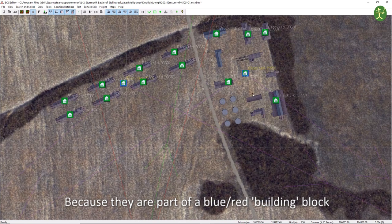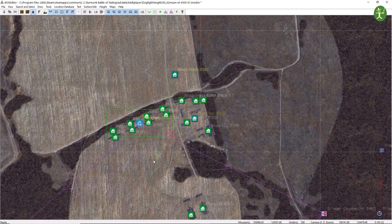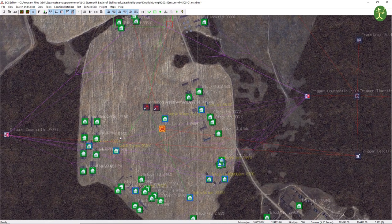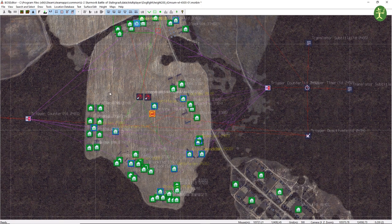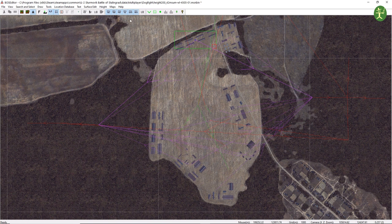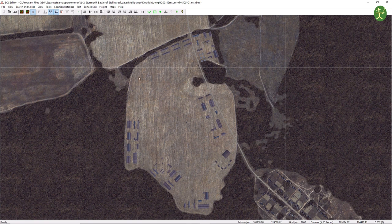So if you are a level bomber, we can confirm these are all targets and these are all targets. As a level bombing pilot flying my 88s and 111s, this is very useful. And I don't think it's particularly cheaty if you were to just take a screenshot of something like that and share it with your squadron — because that is like a high-level reconnaissance photo.